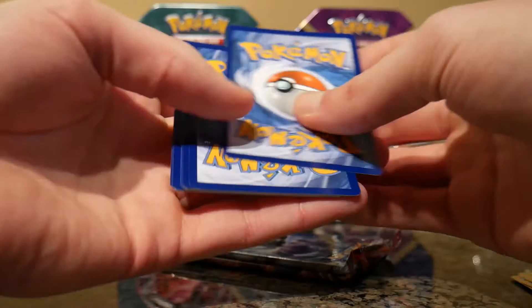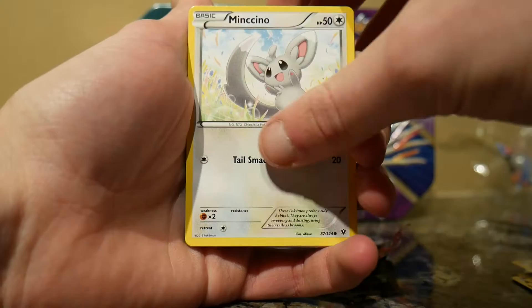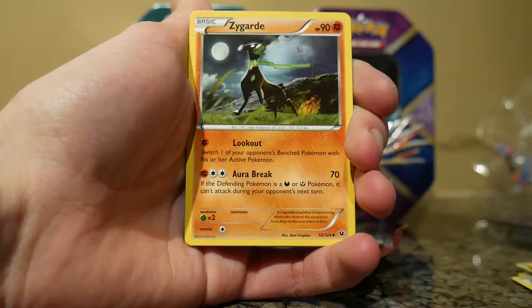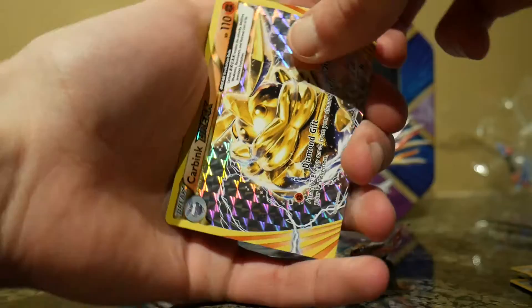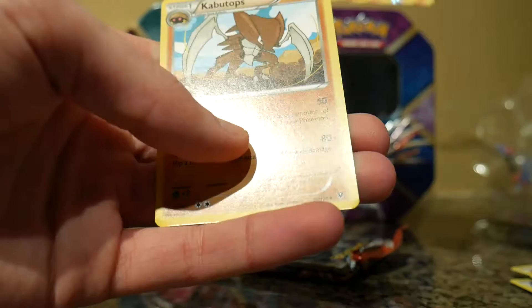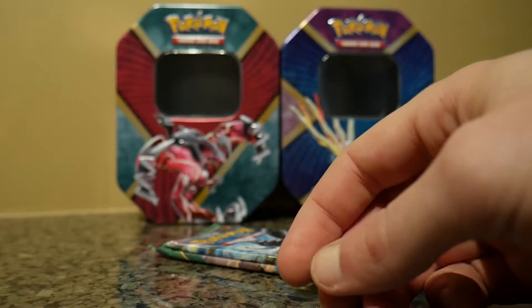Here's your code. Koffing, Wormadam, Zygarde — I think that's the 10% form. And it's got a Carbink Break, nice little break, and a Kabutops. I think I got Kabutops in the other Fates Collide from the Xerneas pack too.